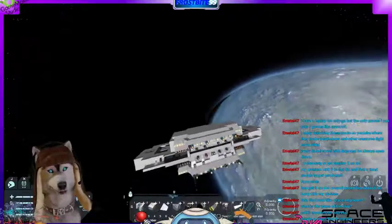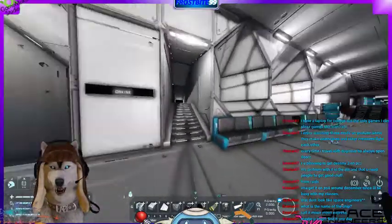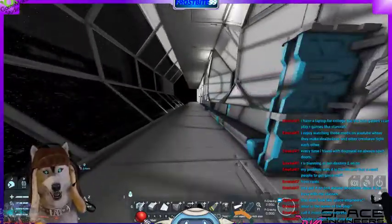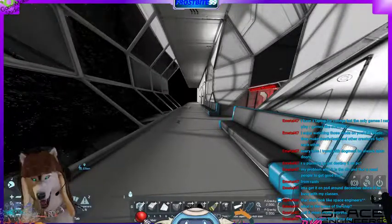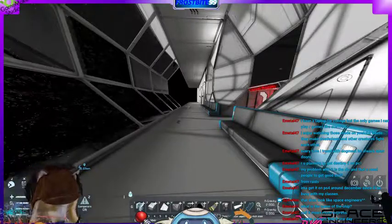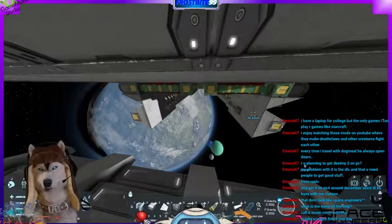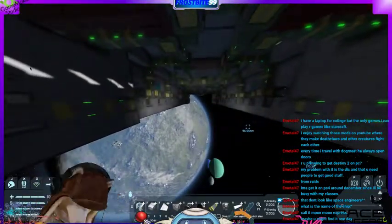Enough flying around — we'll get to some construction now. We'll move back to the player camera and figure out what I want to build. I kind of want to build the bridge, but I also should build the lower deck. I need to add a docking station for smaller ships in this larger ship. I want to do some work on the bottom and get something implemented into the bottom half of the ship.